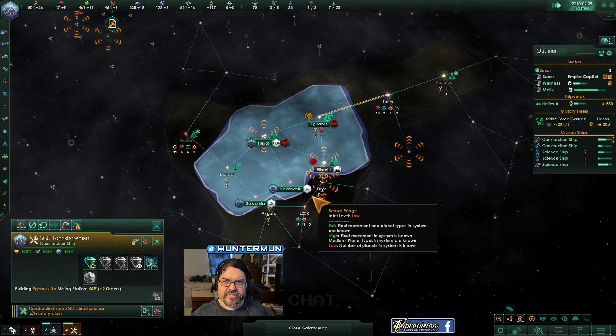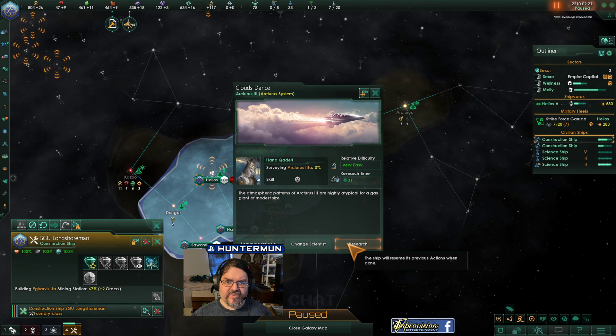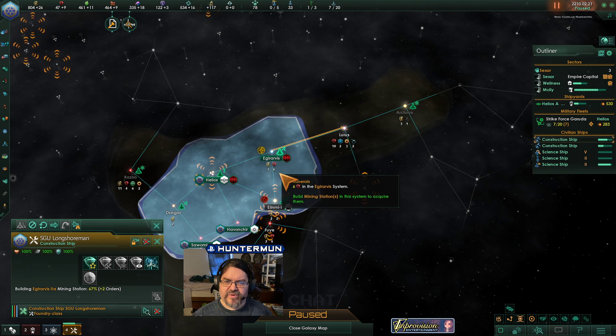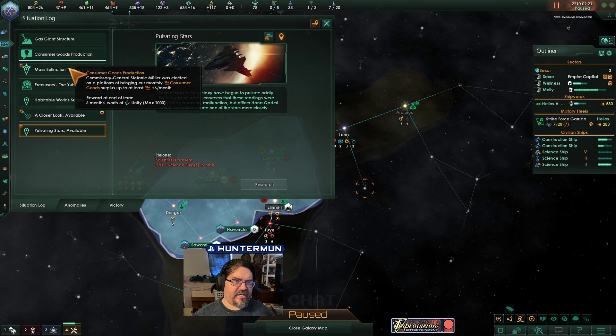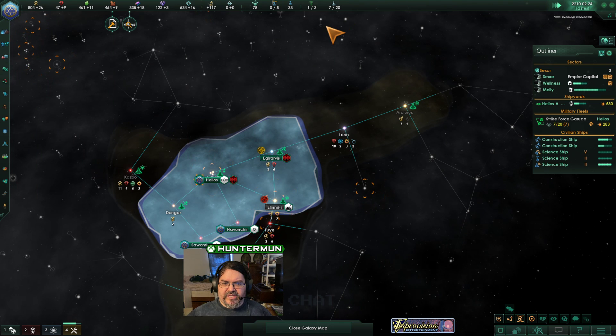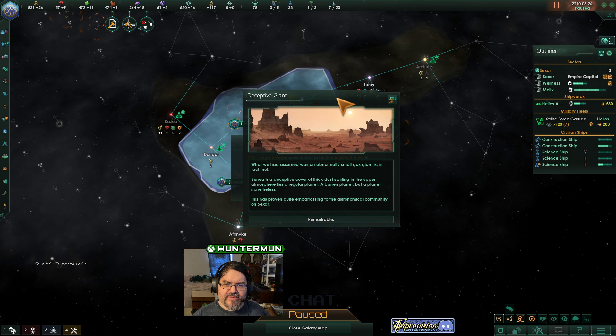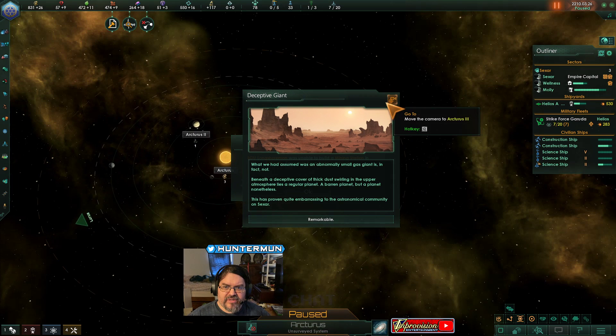New campaign commissioners. Temospheric pattern of RCS3 are atypical for a gas giant of a modest size — look into it. Remember to assume it was an anomaly on a small gas giant is, in fact, not. Beneath the deceptive cover of thick dust swirling in the upper atmosphere is a regular planet — a barren planet, but a planet nonetheless. This has proven to be quite embarrassing to the astronomical community. Remarkable.